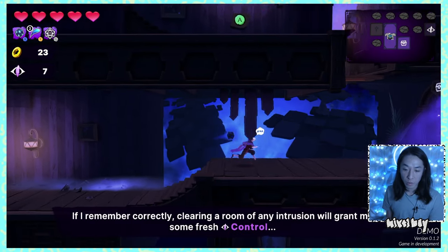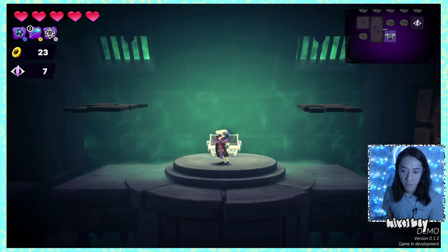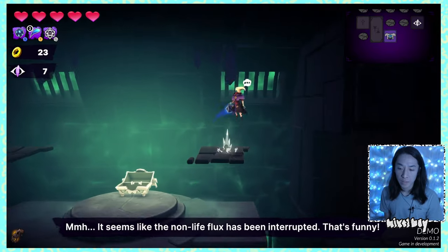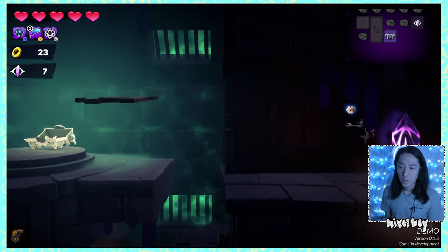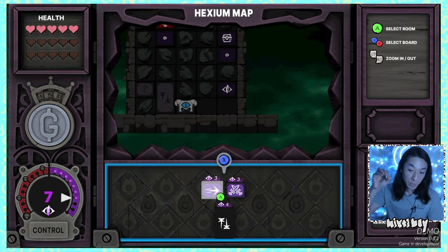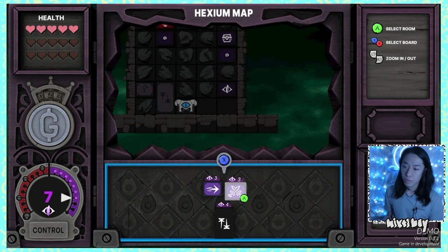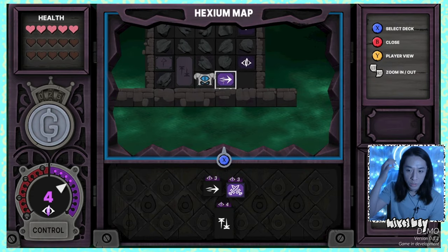Clearing a room grants fresh control. There's a treasure box — right shoulder button to interact. I picked up Monkey Hand: if a death occurs, the Architect is revived once. There are some rooms down here to explore. I'm looking at dash training and fight training in the bottom-right room descriptions. Dash training costs three control.